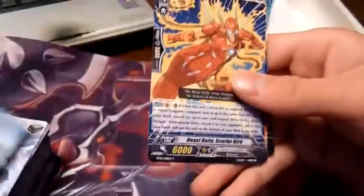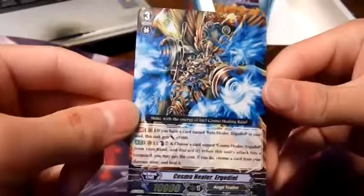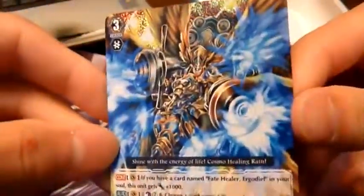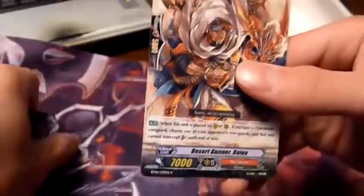You can also contact me directly here on YouTube by private message. Here's Laser Soldier Yoach, Beast Daddy Scarlet Bird, Holy Mage Madden, Red Card Dealer, and a double rare — Cosmo Healer Ergodea. Cool artwork, nice pack. Next pack: Beast Daddy Black Tortoise, Stealth Fighter, Dread Charge Dragon, Turbo Razor, and a rare — Desert Gunner Rayon.